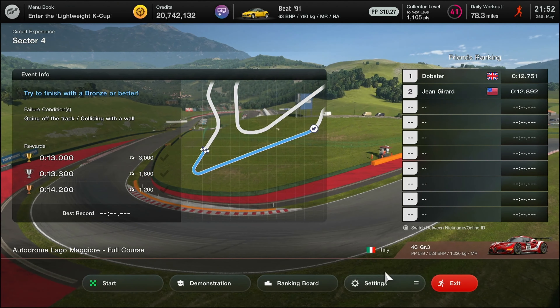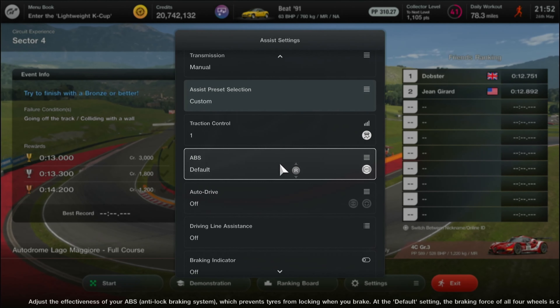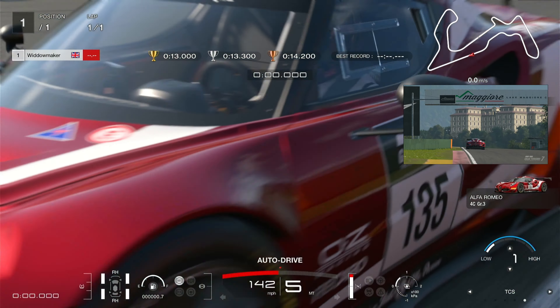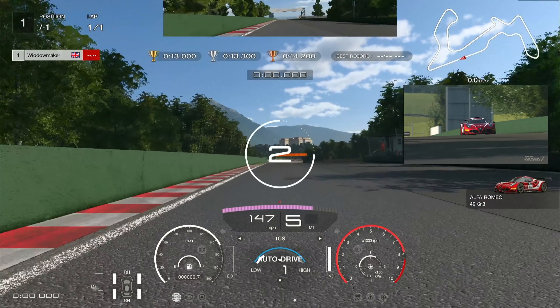The car we're driving is an Alfa Romeo 4C GR3 — actually quite a nice car, quite nicely balanced. We don't need to mess with anything. Settings are traction control one, default ABS, everything else off — we'll leave the traction control on for this one.